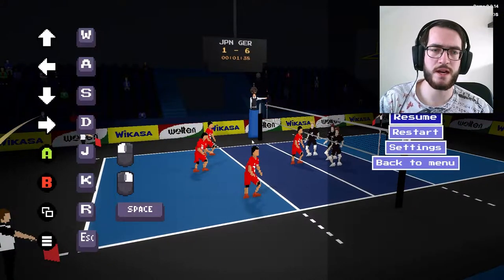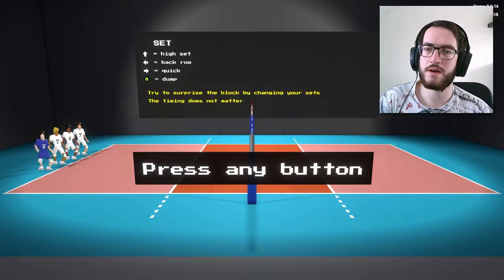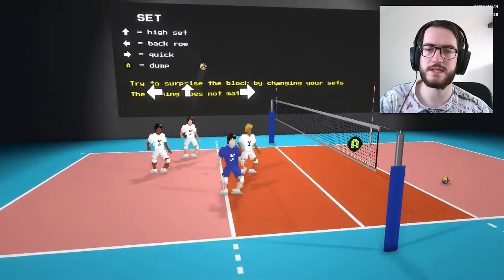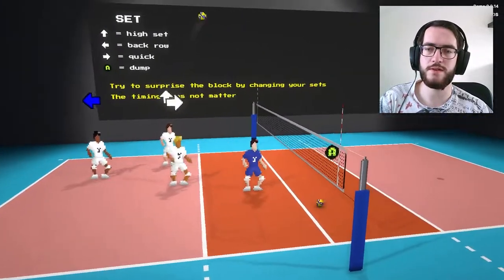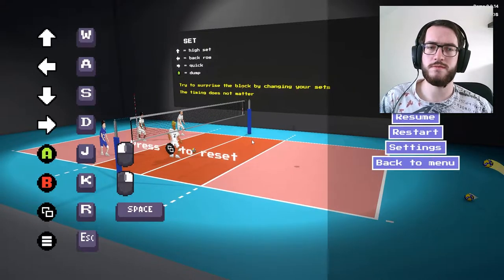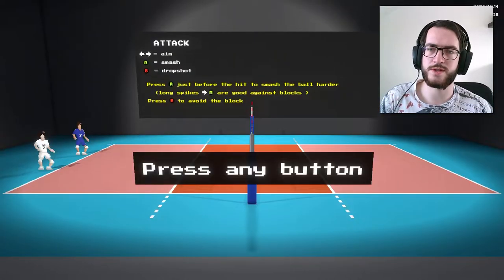I seem to be dodging things. I wanna go back to the menu and check out the tutorial. I can actually learn things now: high set, back row, quick — trying to surprise the block by changing your sets. The timing does not matter. I really don't have to press the dump button, I realize. I'm not pressing anything — only the button to select it. I wish I could choose a different tutorial from there too.